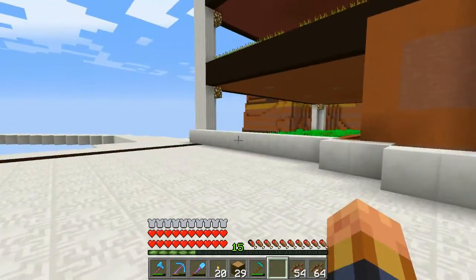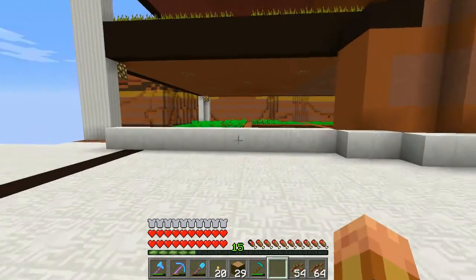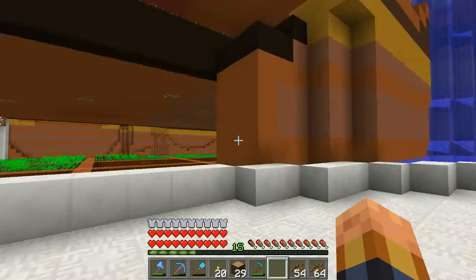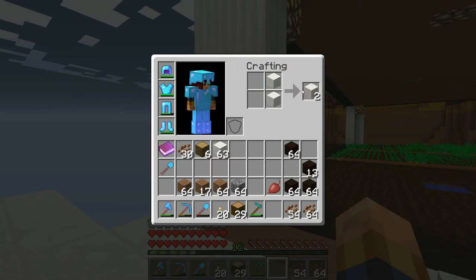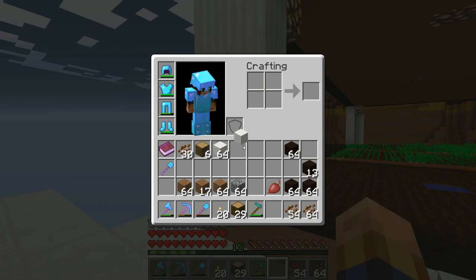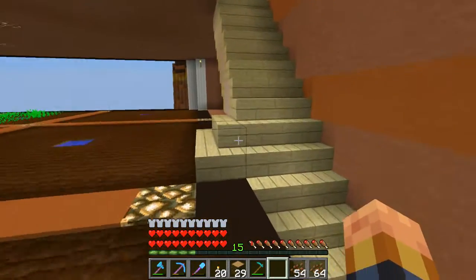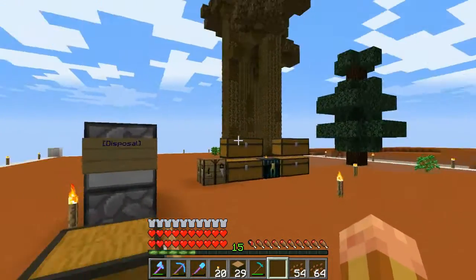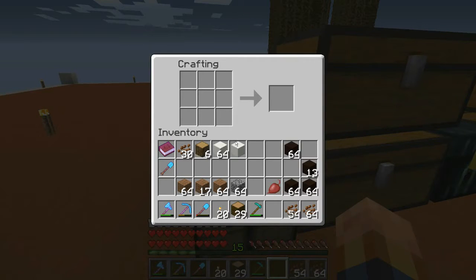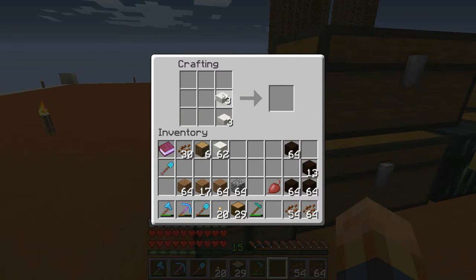Somebody asked me in a comment: how do you make the chiseled quartz and stuff? Just really really fast — in order to make the columns, you just stack them all and you get two pillars. In order to make the chiseled quartz, you put three blocks, you get slabs, and stack them on top, you get three chiseled. That simple, that's all you gotta do.